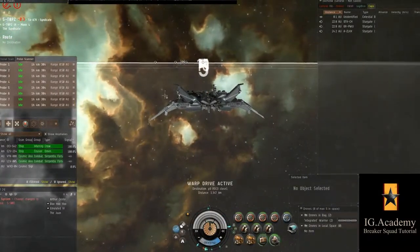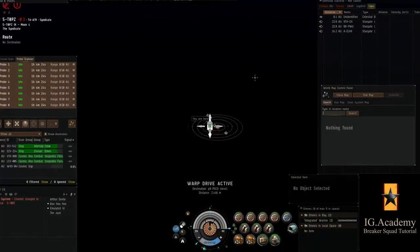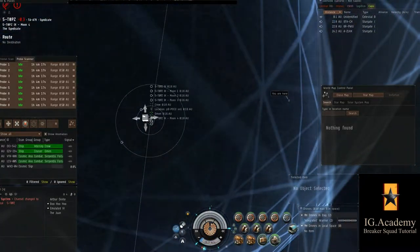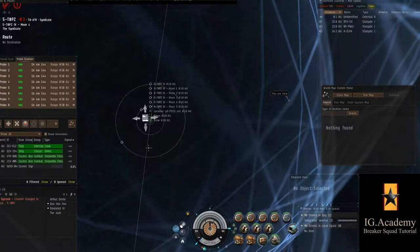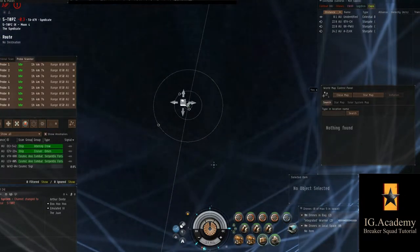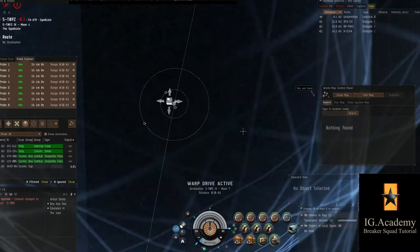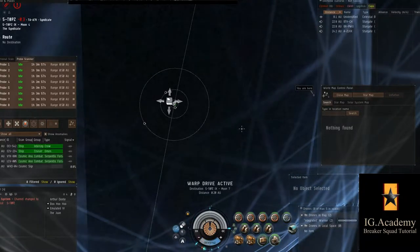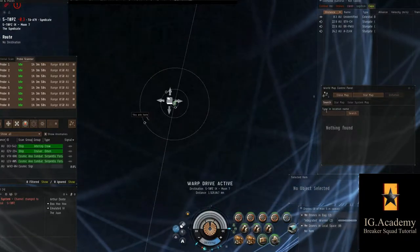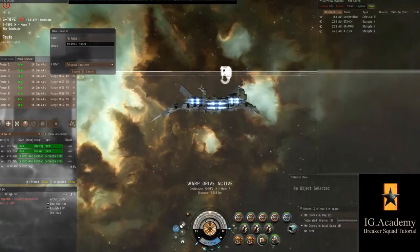Now that I know the interceptor is both gunning for me and in the way of a direct line back to the enemy fleet, I have to find a new way in. I need to be safe — I know he's hunting. So to do this, let's open up the map. We can see our safe spot that's close, but we can also see the hostile grid right there in the center of the rings — that's where the hostile ships are. On the far side of them there's a moon we can go to. Most grids have stuff like this — whether it's a gate, a poco, a pos, or something like that — generally you'll be able to find warp-ins from multiple angles, and that's crucial.